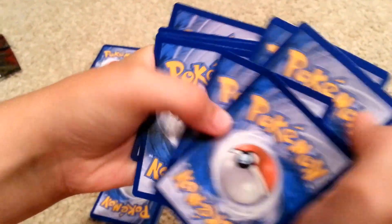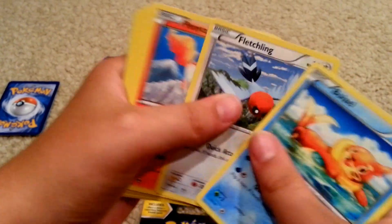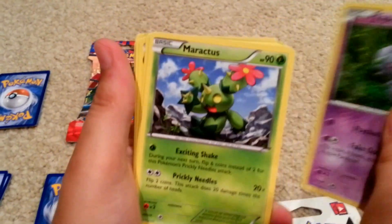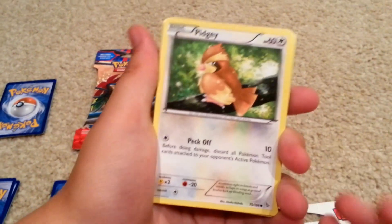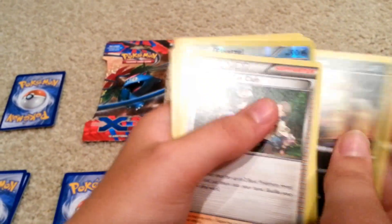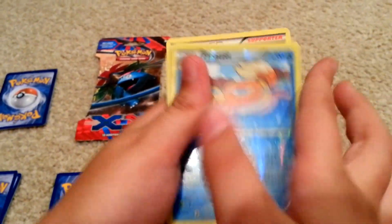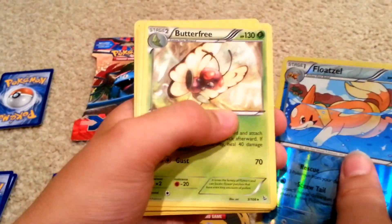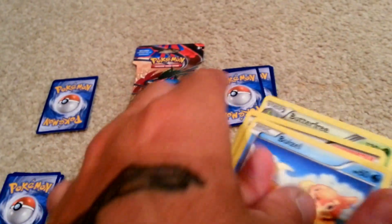Alright, here's the next one. Start off — there's a Buizel, Fletchling, Ponyta, Espurr, Maractus, Pidgey, Krokorok, Pokemon Fan Club. A Reverse Holo Floatzel, and just a regular rare Butterfree. Nothing interesting.